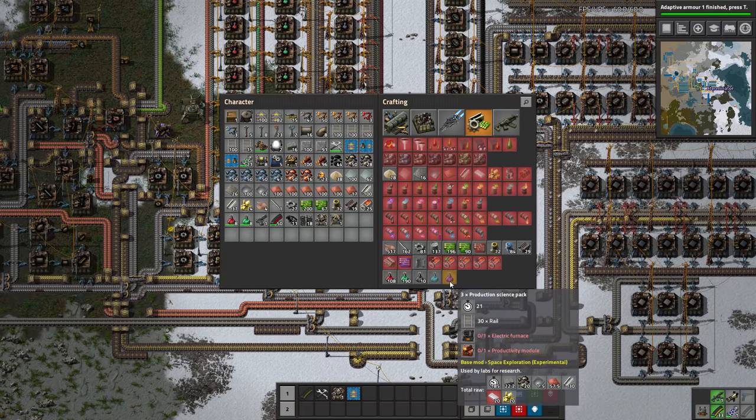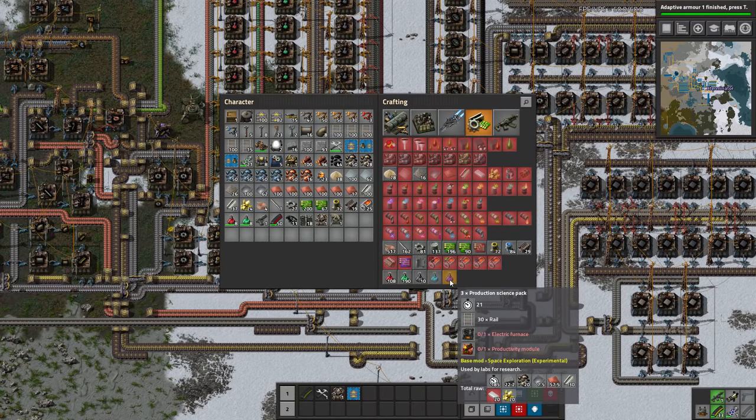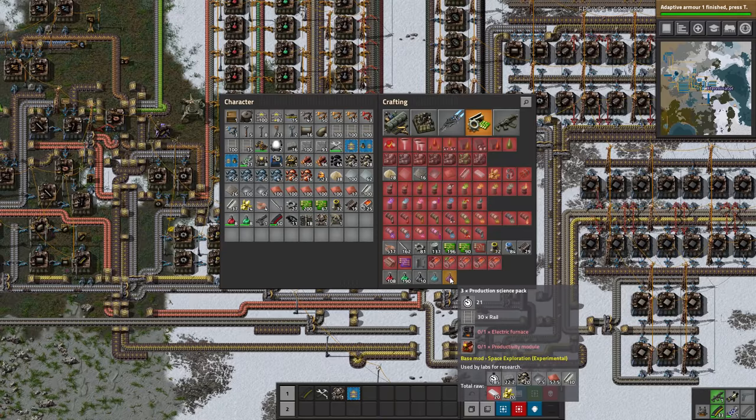We're going to work on rails. Let me map this out — 30 rails... let's see. If we're making one of these a second... my math is wrong here. Maybe we should just place a bunch of rails. You have seven assemblers at one per second; two per second would be 14 assemblers.